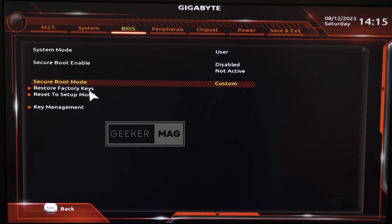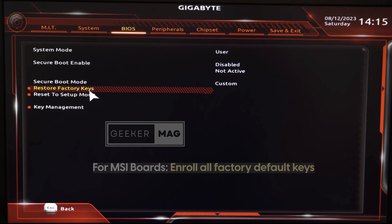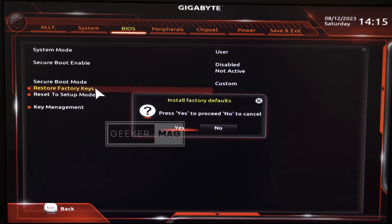Now go to Restore Factory Keys. In case you have an MSI board, the option should be Enroll All Factory Default Keys or similar. Double click on it and select yes.